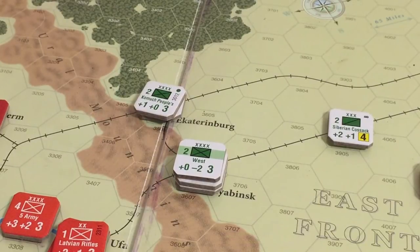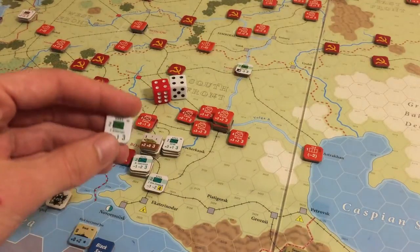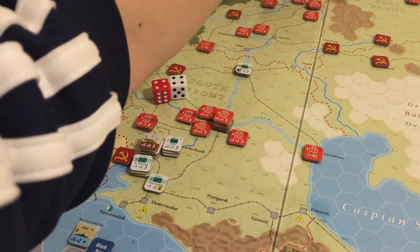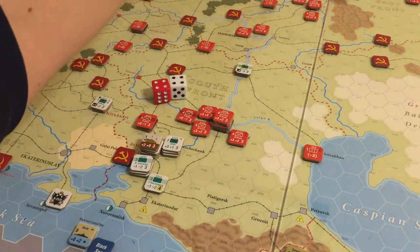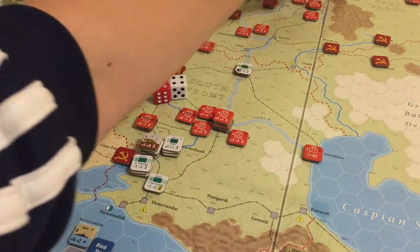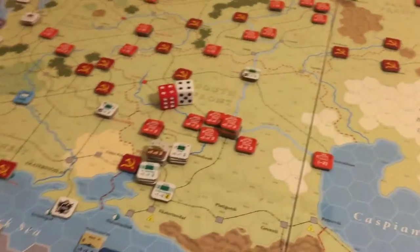So we did have allied withdrawal. Now let's have a look at reinforcements. The Whites get their reinforcements, but there are none. The Reds don't have any reinforcements either. So now we do replacements. The Whites get two points for the AFSR and two points for the Siberians. Let's see what we have available - Czechs can't be used. I could bring back a bunch of Siberian units actually. We're bringing back the second Siberian. He'll come back disordered, but he'll come back. I think we'll put him in Chelyabinsk because it's desperately needed up there and under heavy pressure.